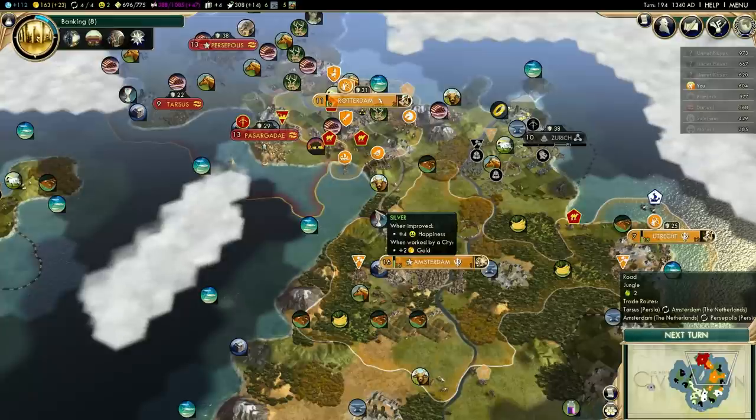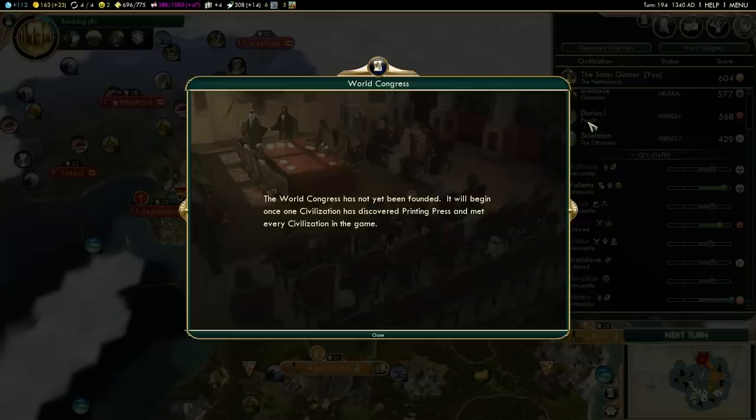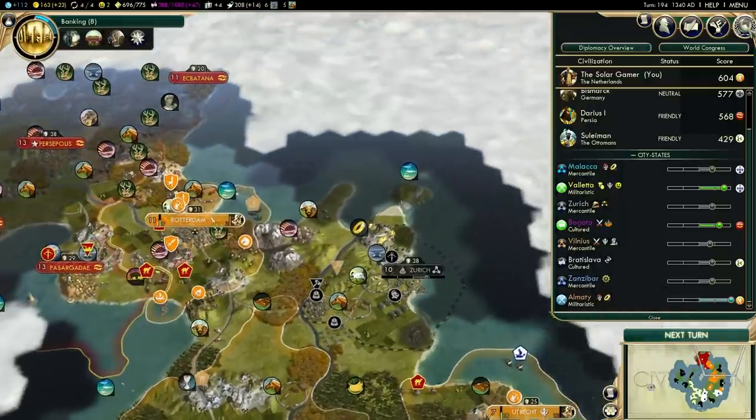I want to try to go for a diplomatic victory. The United Nations needs to be founded first, and we need to win World Leader, which requires 42 delegates. A lot of those can come in from city-states. I don't think other leaders will vote for you, but we'll figure that out when the time comes. Yes, we're gonna need 42 delegates.